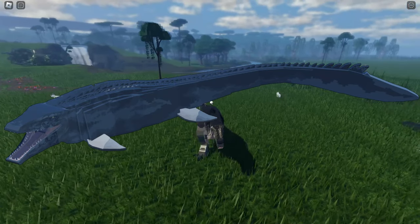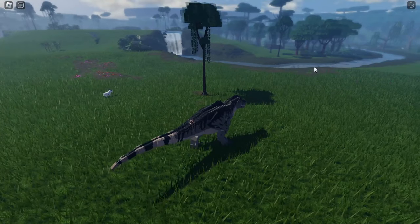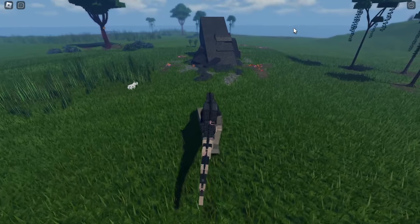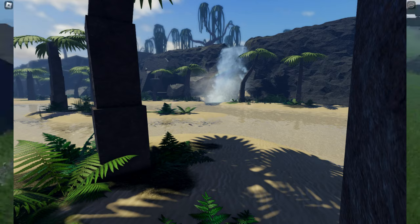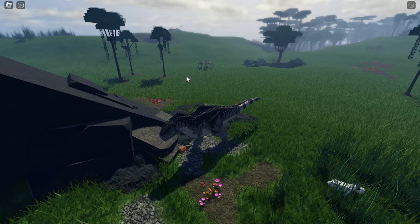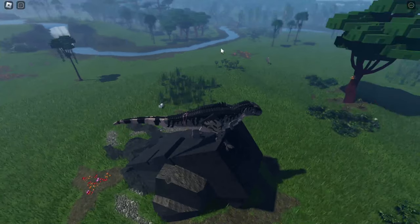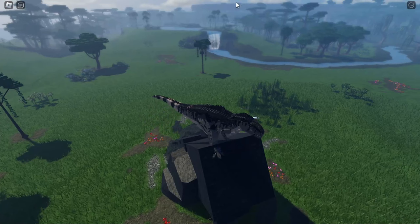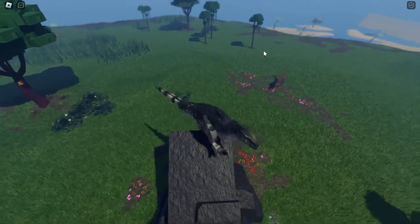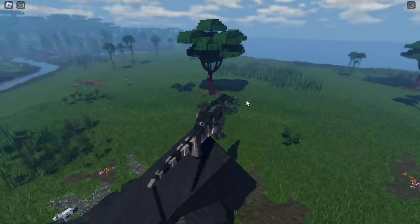I think they are working on something that will make the game better. You guys have already seen the Mosasaurus, right? I think they are going to revamp the map because how would the Mosasaurus live in the current map? You can swim over here and there, there's some island or ocean over there and a river, but the Mosasaurus lives in the ocean. Maybe they are working on something like the cage you can see in Jurassic World where the Mosasaurus lives and is captured.